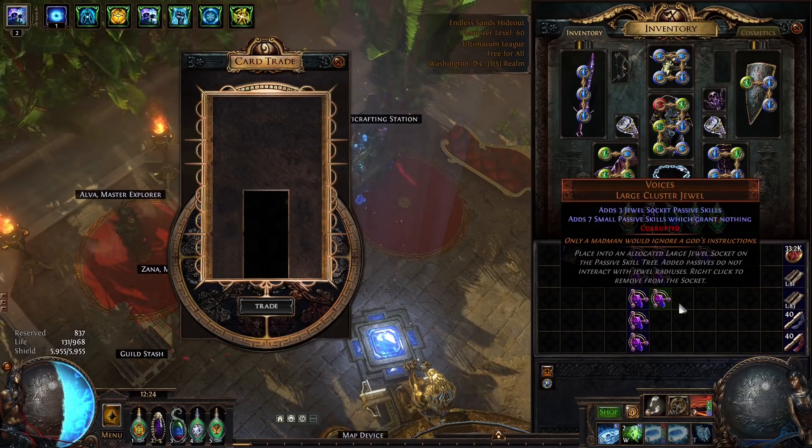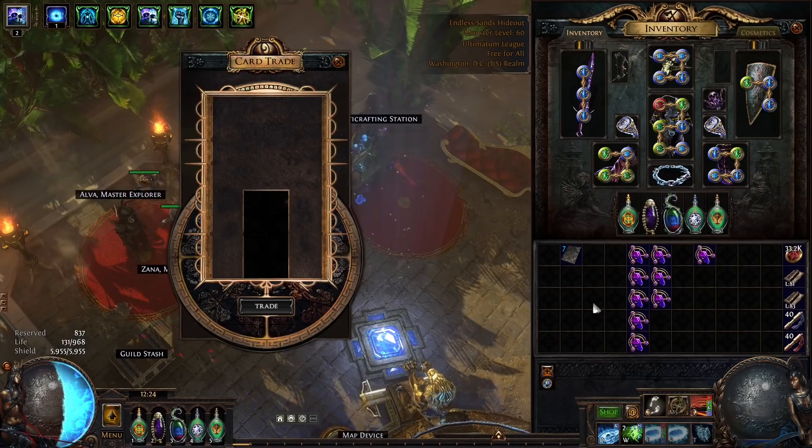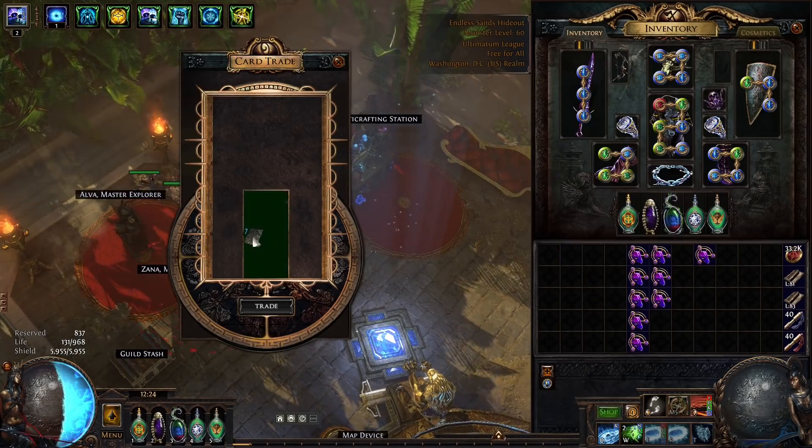Another seven. Just keep in mind these are 30c each, and the cards cost seven x total — about 150 right now. It's a big loss. It's a big loss. Last one.